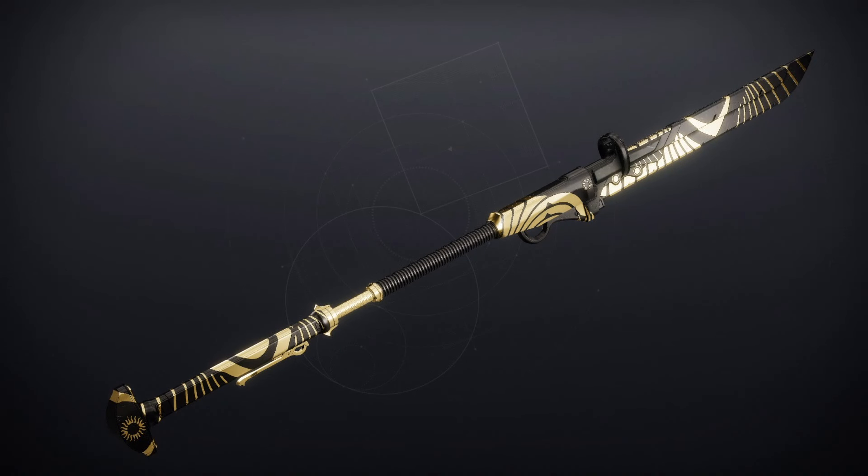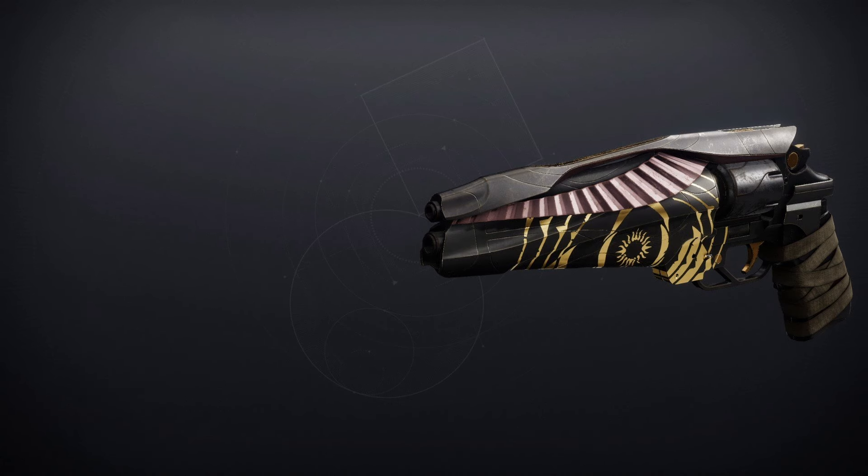We've got the Unexpected Resurgence — it's an Energy Glaive. For PvE: Feeding Frenzy and Vorpal Weapon. For PvP: Auto-Loading Holster and Unstoppable Force. We've got the Igneous Hammer — it's an Energy Hand Cannon. For PvE: Heal Clip and Incandescent. For PvP: Rangefinder and Opening Shot.